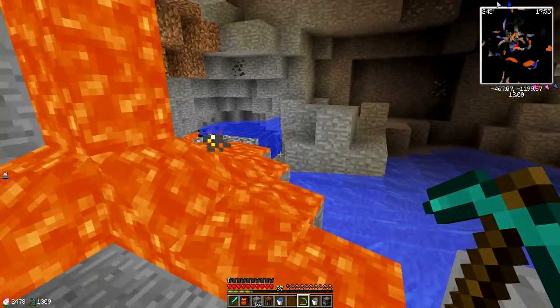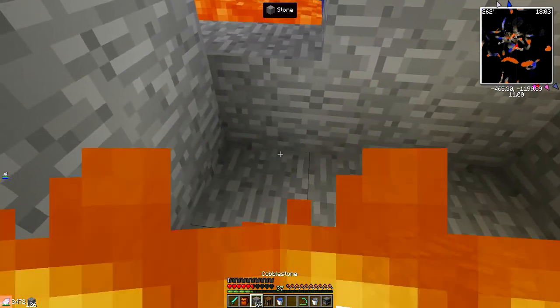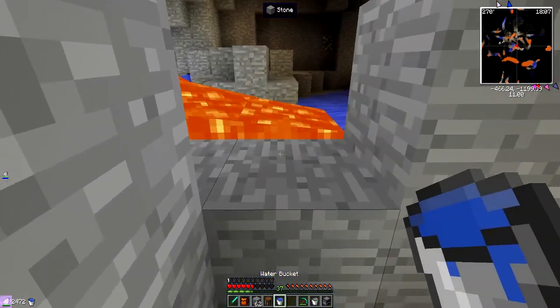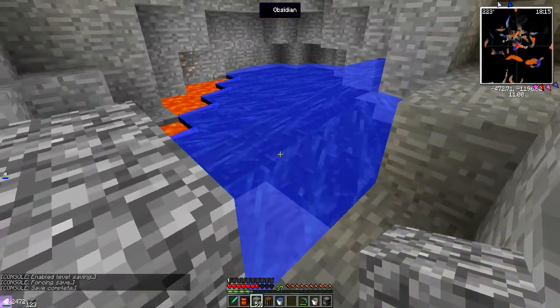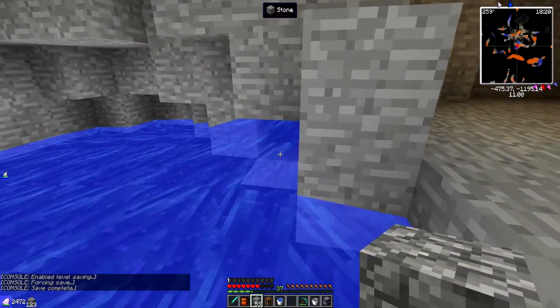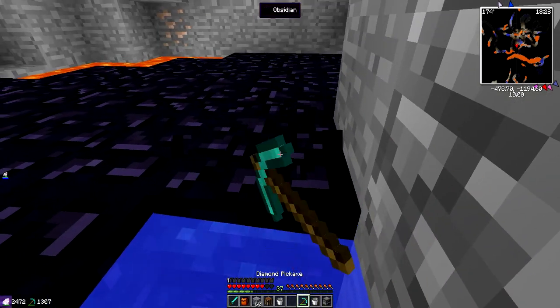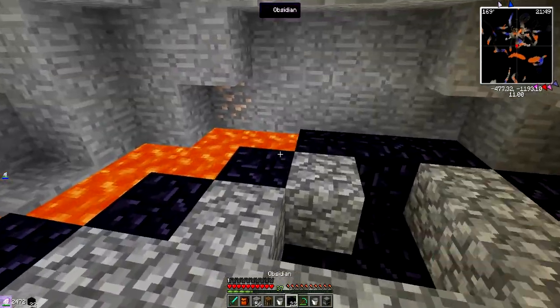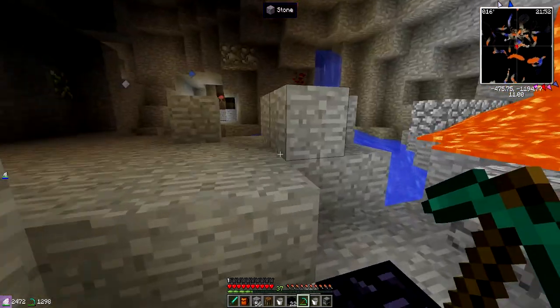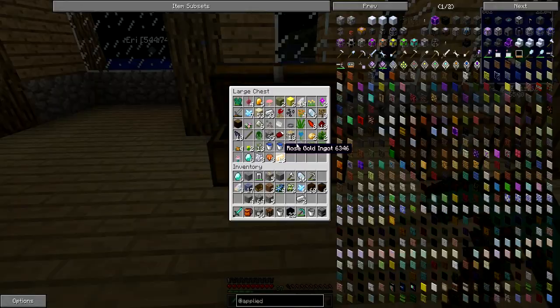Oh, this looks like a dead end — oh it isn't! Hallelujah! If I die after I just got here, I will actually be ready to quit life. Okay, what I need to do is dig down, put water in there, and then mine for obsidian. I got 22 obsidian — that's enough. I accidentally destroyed the water source, but I managed to fix it. Hallelujah, I did not think I'd be able to do that!